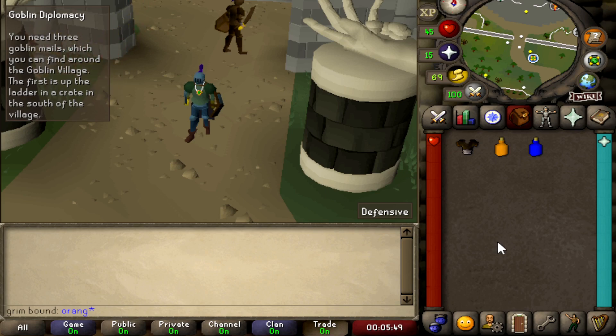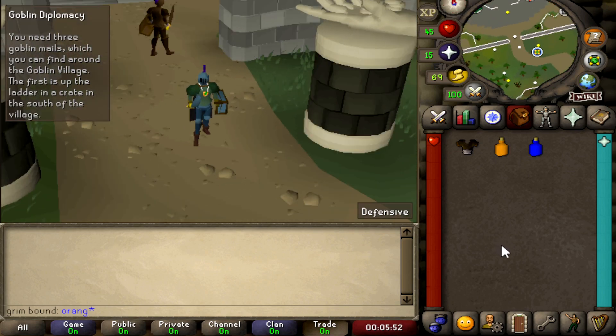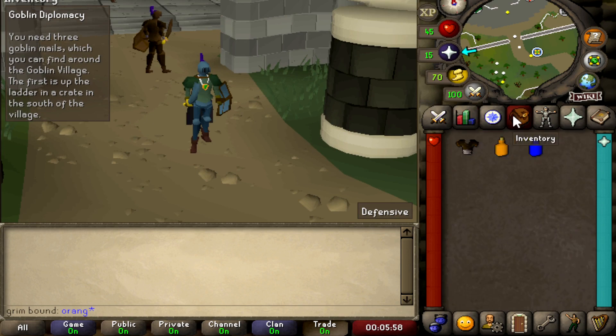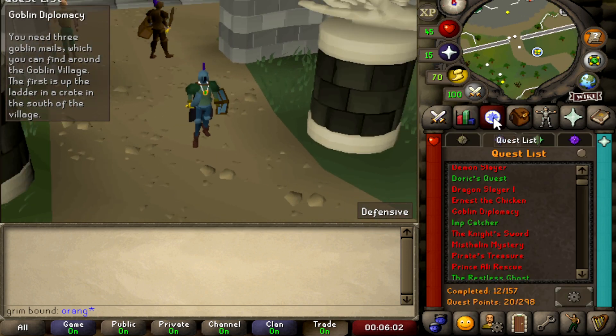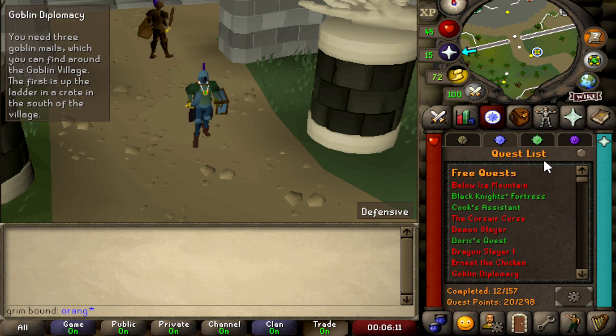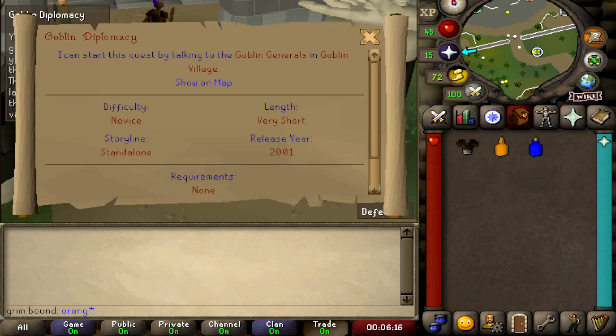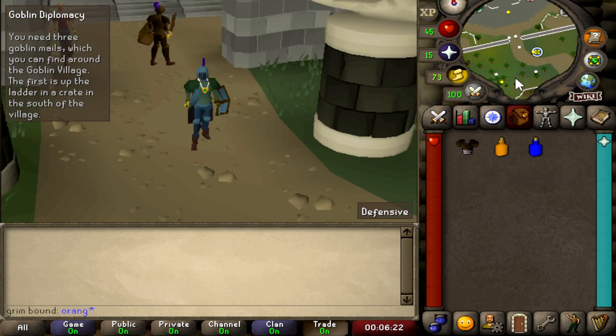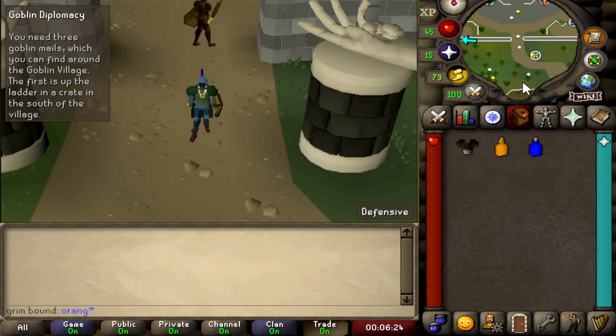Welcome back to another exciting episode of my free-to-play to max, where I gradually bring a fresh account all the way to max members. In this episode I'm going to be finishing off the last remaining free-to-play quests — I have about eight to go. I'm going to start with Goblin's Diplomacy, a really easy one. Get your materials from the Grand Exchange and meet me over at the goblin place.